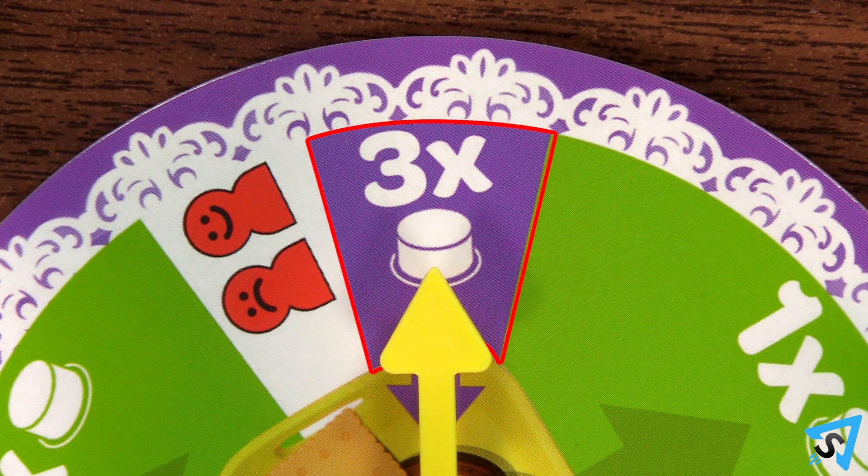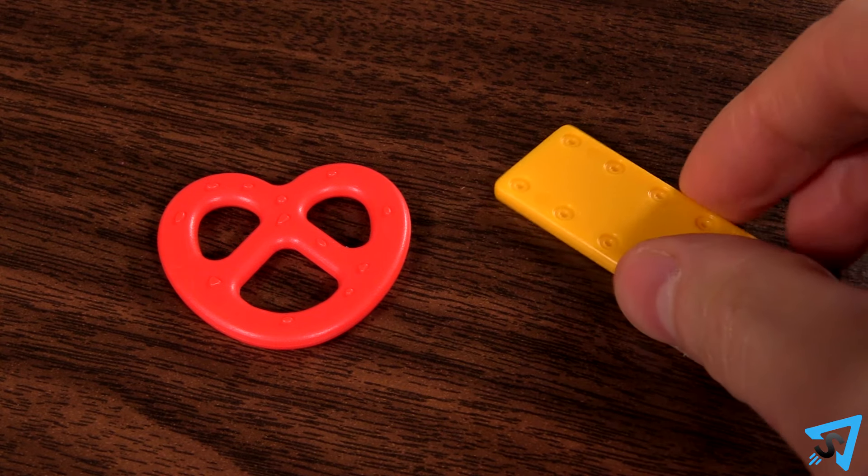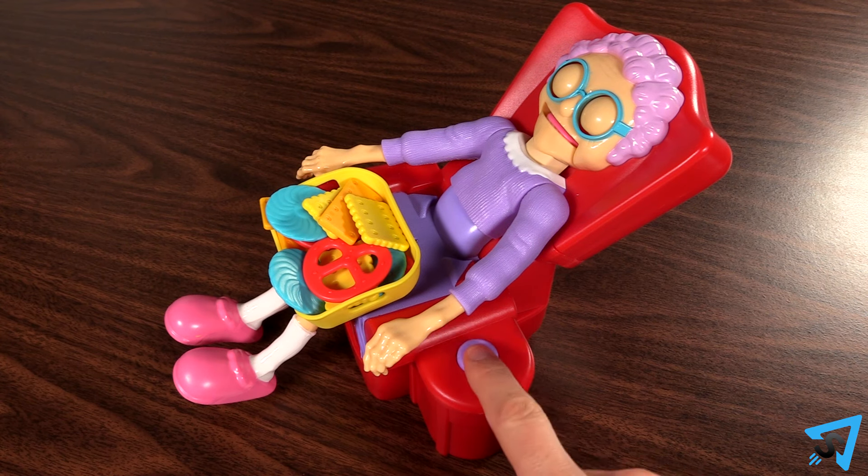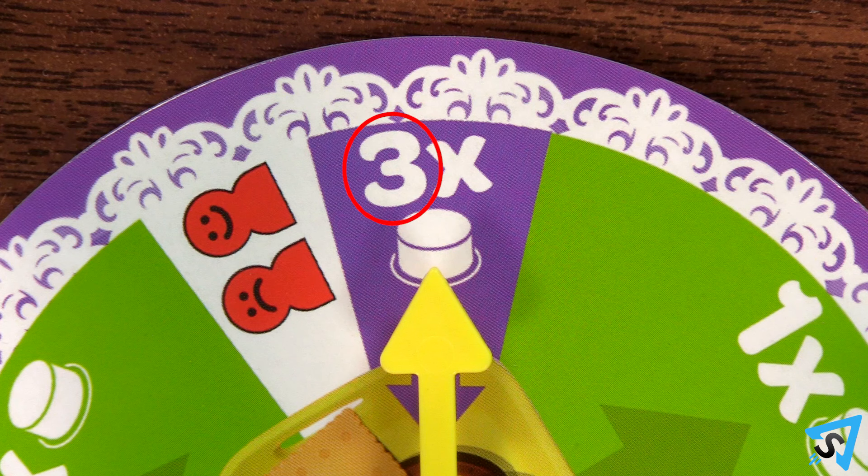If you land on a purple space, then you must put one of your treats from your pile back onto Granny's tray, then press the button the correct number of times. If you don't have any treats, then your turn is skipped instead.